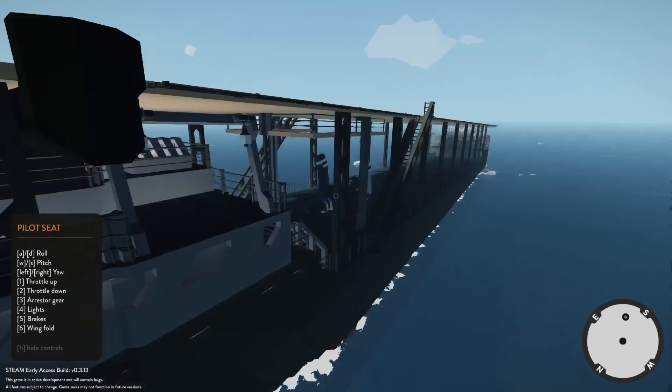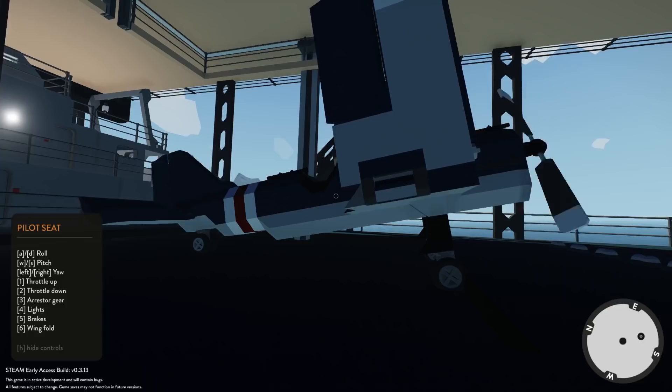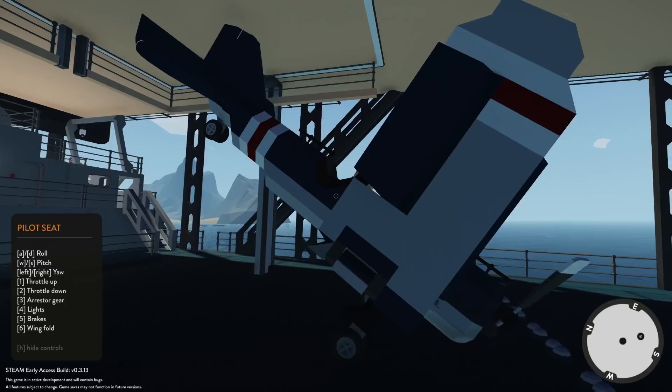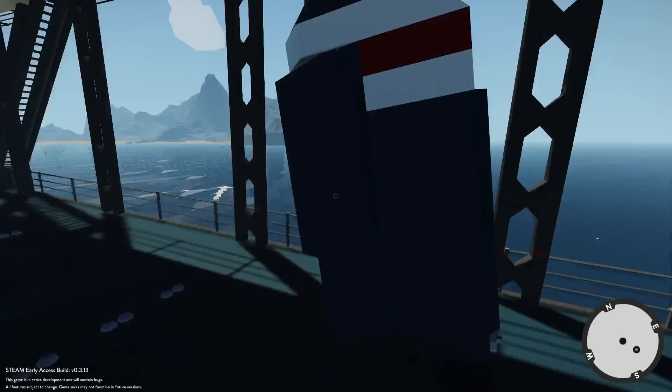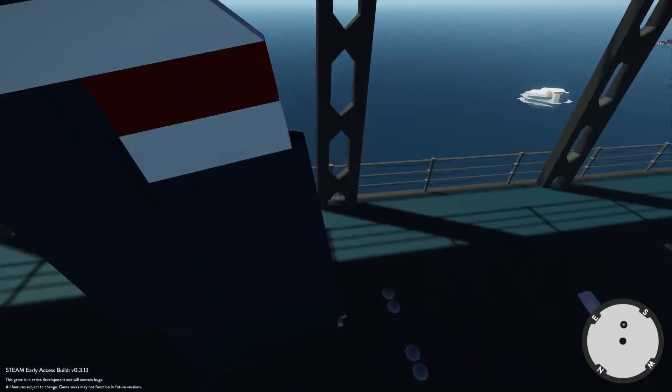Let's make this thing go forward. What's wrong — oh, it's stuck! That's a bit of a situation. We've got to throttle up pretty hard here. The back end came up — we just did a stoppie in a plane! Stop, stop, stop, brakes! Okay, brakes are on. I think we have an emergency here — the ship is definitely tipping forward. The plane is rolling forward!